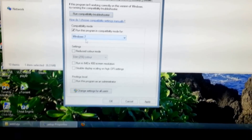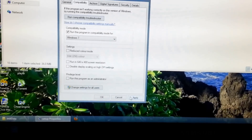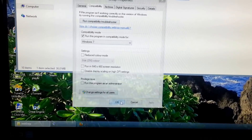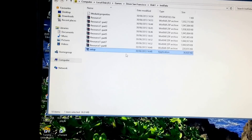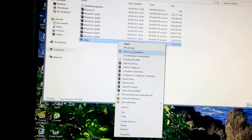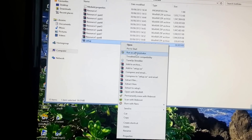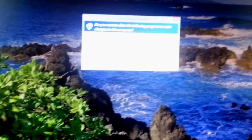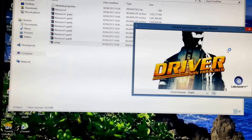Then what you've got to do is click Apply and then click OK. Now you've done that, you've got to right-click on the Setup file and click Run as Administrator. This little box will come up - basically it's just asking you do you want to allow it to make changes to the computer, so you just click Yes. And the Setup window will start.